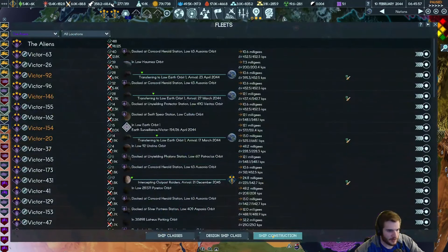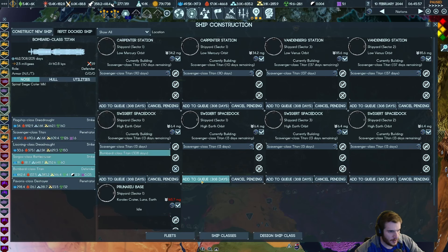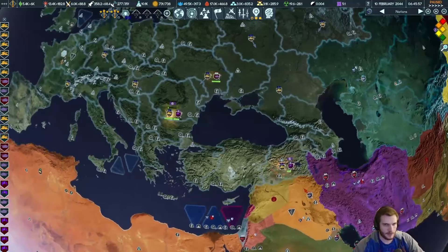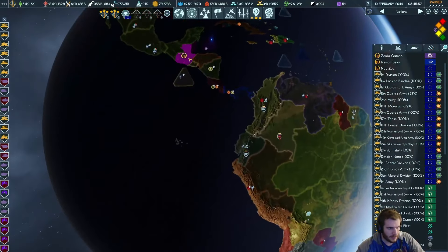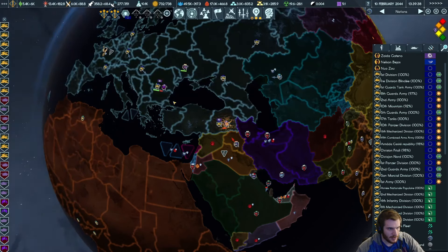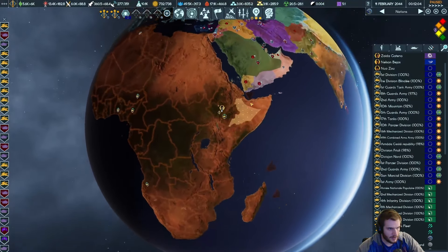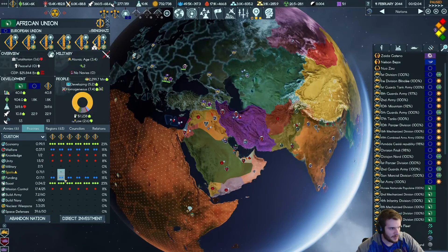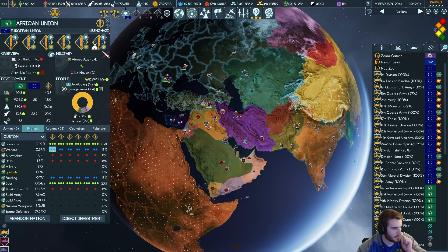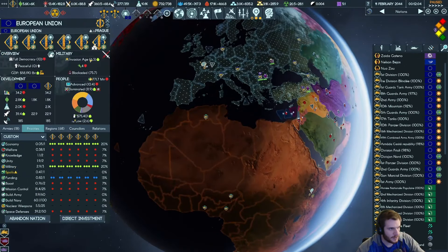Now we're going to queue up a couple of these — do it on the space dock. I want to bombard — one, two, three, four. This is my 'don't mess with me on Earth' fleet. We should be fine with what we have — they don't have any armies to defend the alien administration, they are attacking us, working on their military and space defenses. They won't get time to finish that. We're now defending Bucharest — the army will stay there.